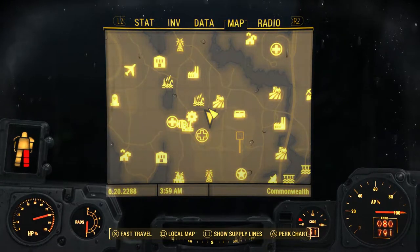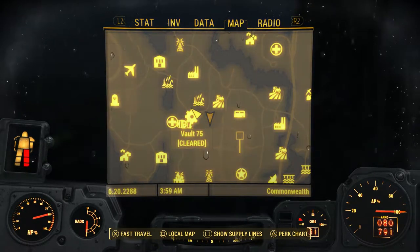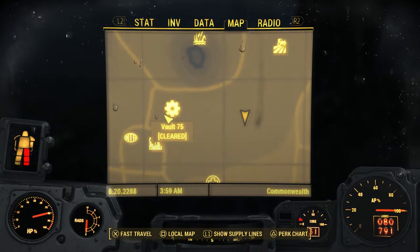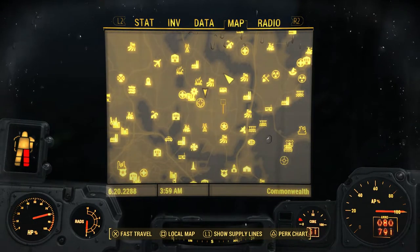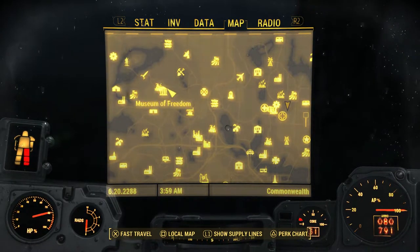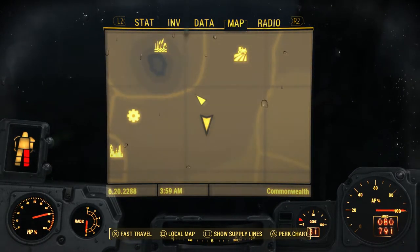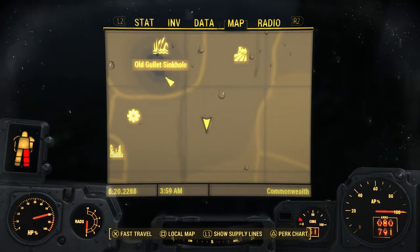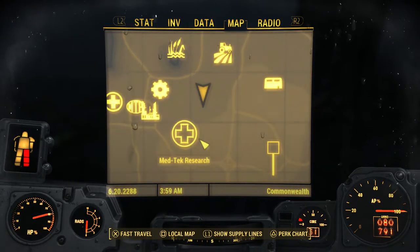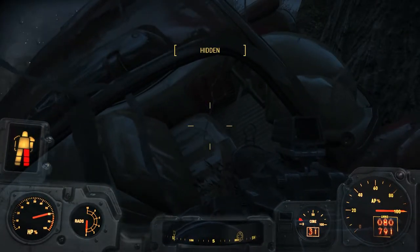There's another behemoth directly east of Vault 75. There is a bobblehead in Vault 75 if you haven't gotten it yet. A good way to remember where this is: it's between Vault 111 and the 'T' on the map. We're gonna come up on this car — this little vehicle — and there's gonna be a Moon Jangles the Moon Monkey sitting in the seat.